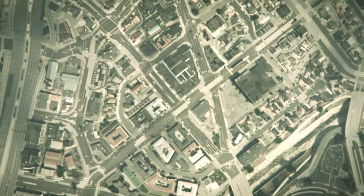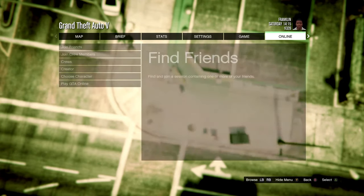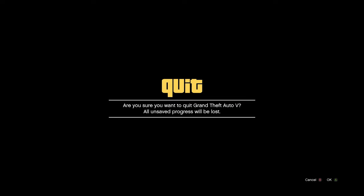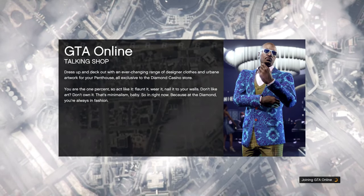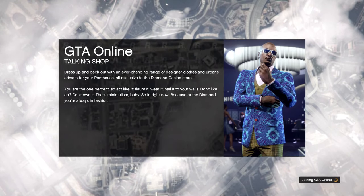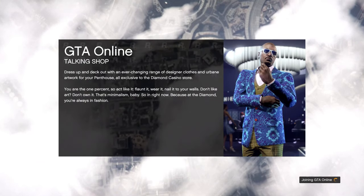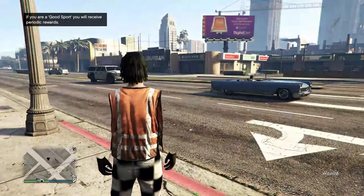When you load back into GTA 5, go to an Invite Only session — if you go online to a full session it might mess up the glitch. When you get into the Invite Only session, head to the clothes shop.